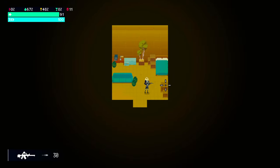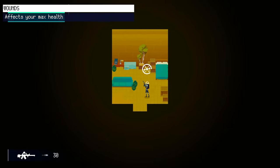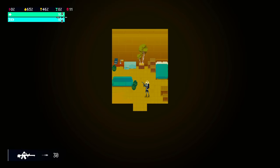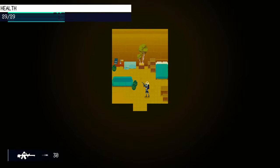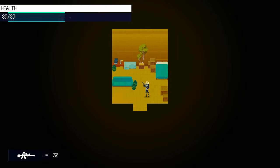One feature this game borrows from Zero Sievert is wounds. There's a little skull icon that goes up to 50, but your health bar doesn't show you at a glance how many wounds you have — it just says 100%. You actually have to hover over it to see how much your total health pool has gone down. It's basic math: 11 wounds means your health is now 89. Pretty straightforward.